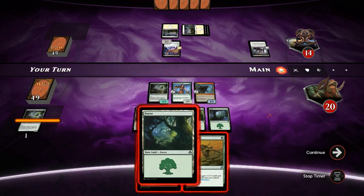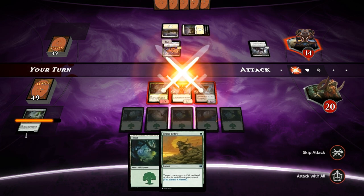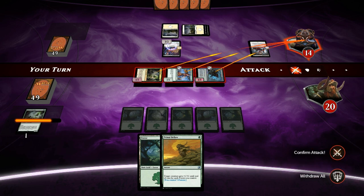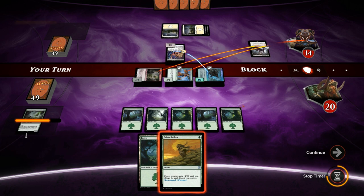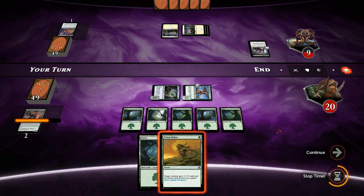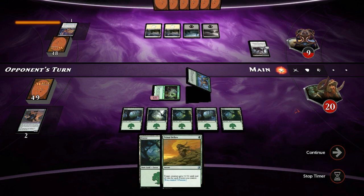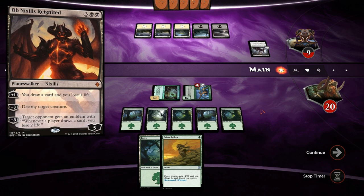We untap another Forest — Primal Bellow is plus five plus five right now. We just attack with everyone. I don't think we use Primal Bellow yet since we have plenty of mana and might be able to use it to save our creatures from a sweeper, which is more important than getting in for five additional damage since we're not a burn deck. The opponent makes a trade, which is fine. Not going to use Primal Bellow to save the Howler since next turn it can give plus six plus six, which might be enough to kill our opponent. Hopefully they don't have Planar Outburst.